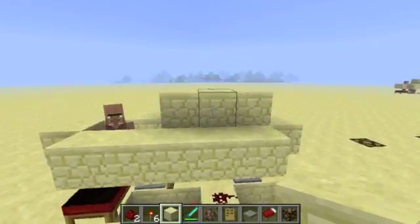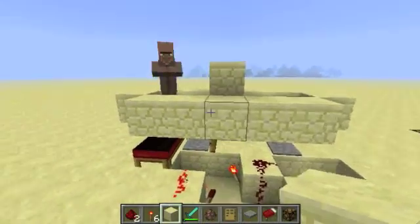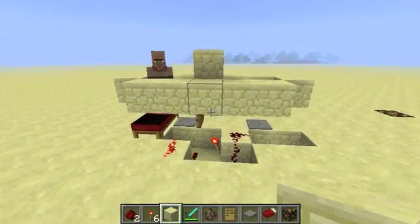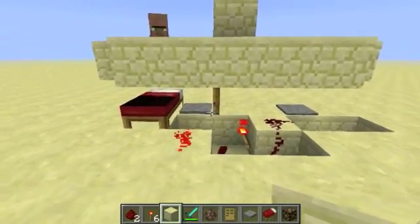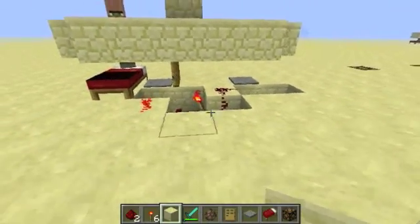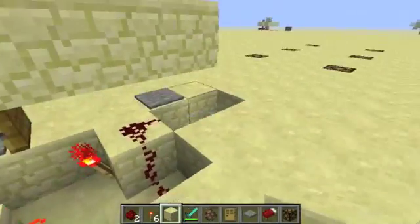Hey guys, I just wanted to show off a really quick invention. It's really cool. It is a villager powered light sensor. This is only working in the new snapshots where there is an improved villager AI, so this should work in newer Minecraft versions, including 1.2.